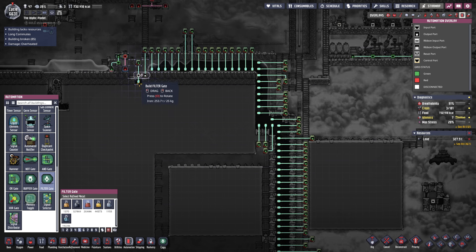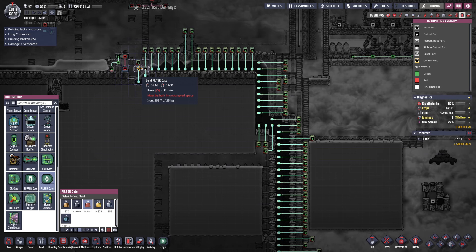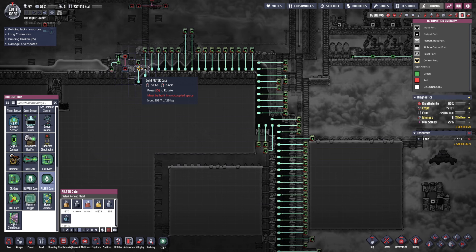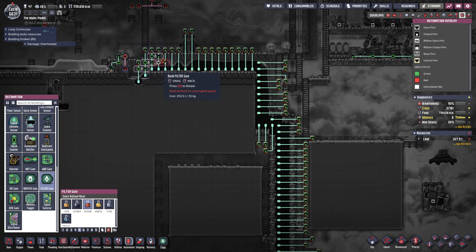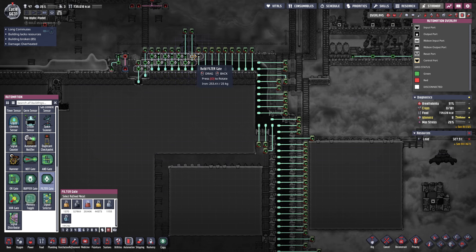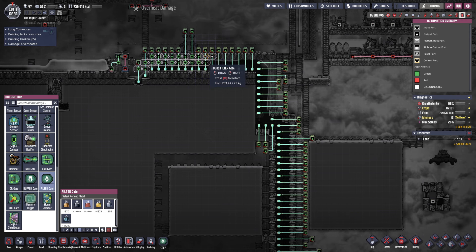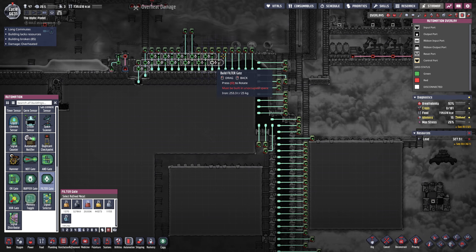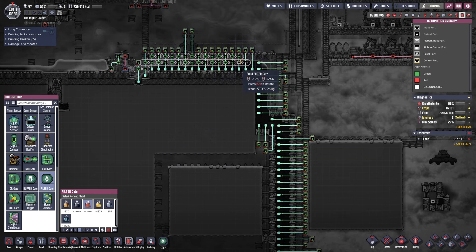So once this one hits green, the next one will decide in a few seconds to be green, and then the next one, and the next one, and then we just let it roll. I'm going to set it to three seconds, and that should be enough for all the liquid to get completely moved over and not actually destroyed.